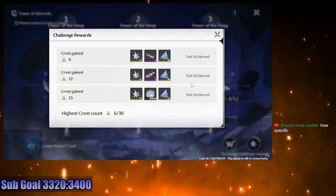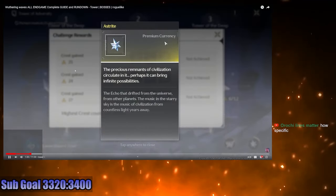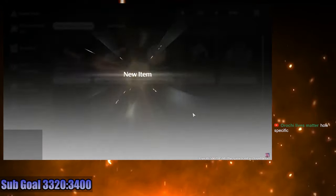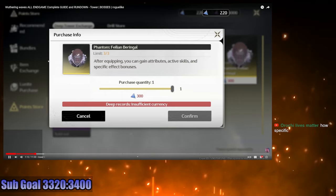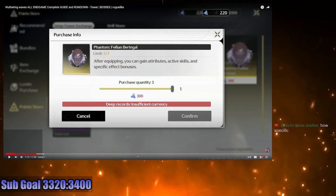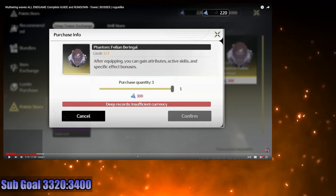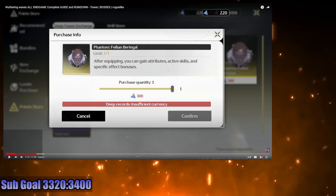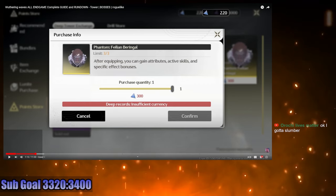You're awarded up to three crests per chamber, and if you obtain all 30 crests in the hazard zone, it can award you up to 700 of the premium currency, Asterite, as well as deep record material for the shop. Most importantly, the Tower is how you obtain the shiny phantom version of the monkey boss echo. So shiny hunters will have to go a little hardcore — you can't just get all the shinies in the overworld.